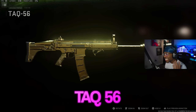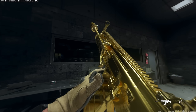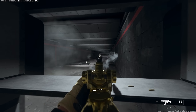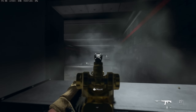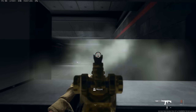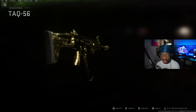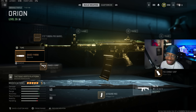Another meta AR we have right now is the TAC-56. This setup has fast ADS, great TTK, and absolutely zero recoil. If you're struggling with ARs that are built heavy for recoil control but the ADS is too slow, this TAC-56 is an all-around build you guys will love. Let me show you the best setup.